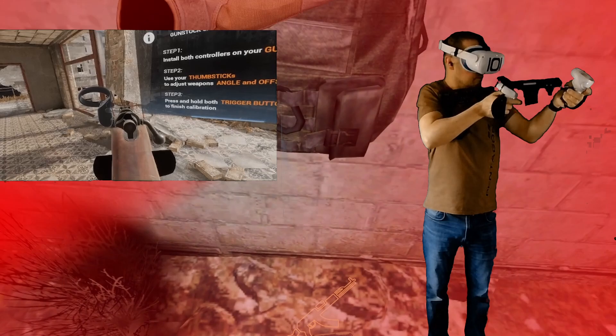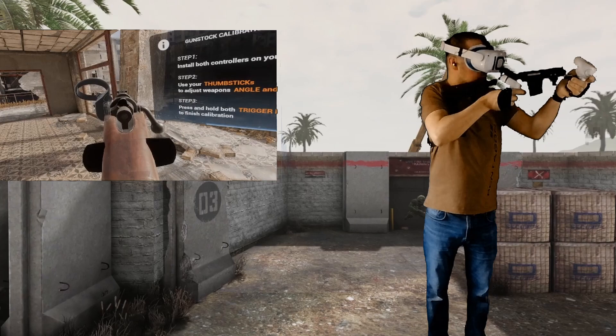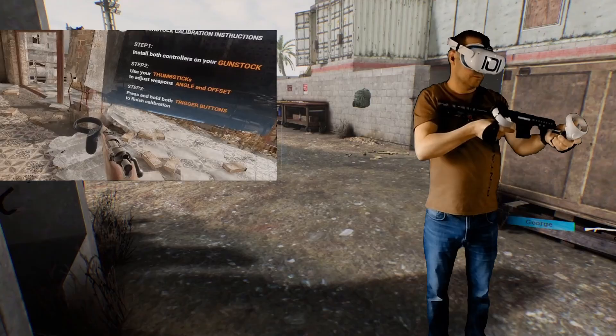You'll notice during all of these that I've been lowering and bringing the gun stock back up to make sure that when it's in my natural shooting position that's where I'm lining it up to. This is a top tip that will make you much more accurate in those snapshots in game.